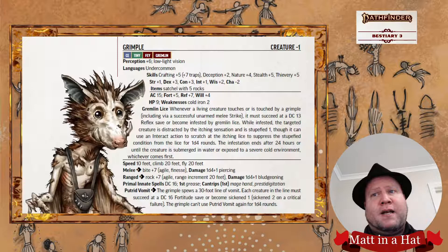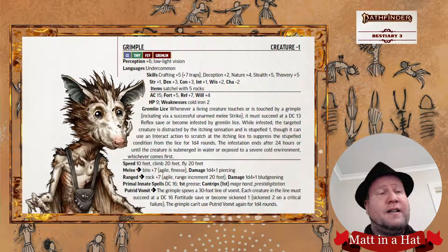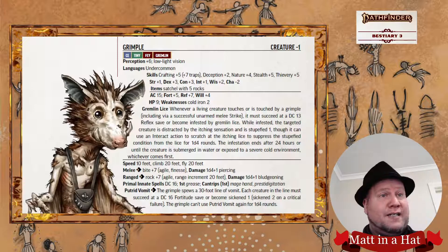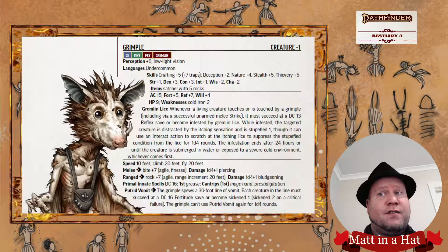Their melee and ranged strike attack bonuses are both in the high category, and the damage is also high for its level. The Grimple has Grease as a primal innate first level spell, which can be cast just once, and it has a high DC of 16. They also have Mage Hand and Prestidigitation as primal innate cantrips, and we'll be talking about those very shortly.